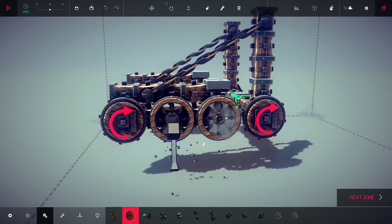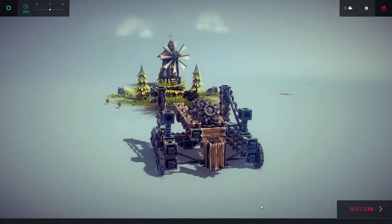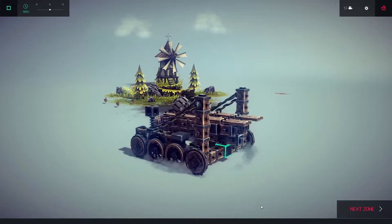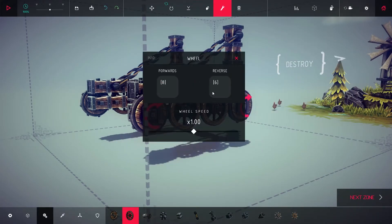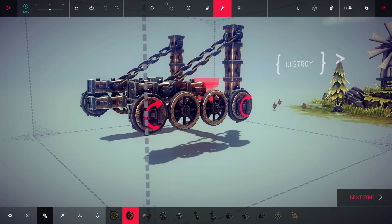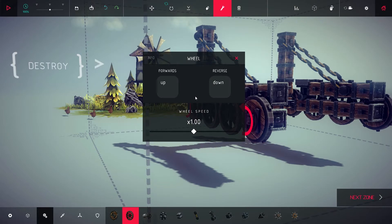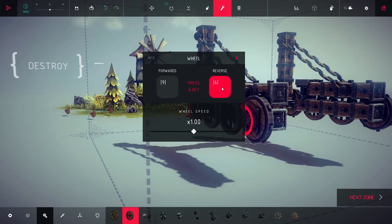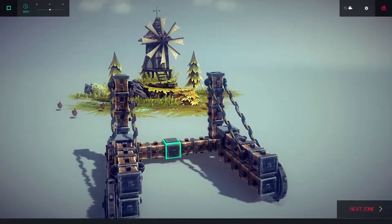Add two non-powered wheels between the motor wheels on each side. Our catapult is going to drive like a tank — this allows for better maneuverability for more precise aiming. To make this happen, we need to keybind our wheels. We're going to use our numpad to steer. For the two wheels on the right, bind forwards to 8 and reverse to 5. On the left, bind forwards to 9 and reverse to 6. The two sides of your catapult will now control independently, allowing you to turn on a dime.